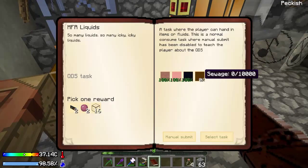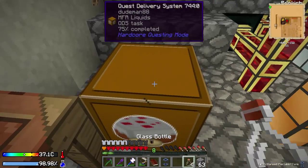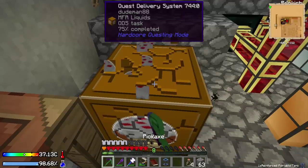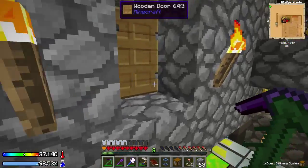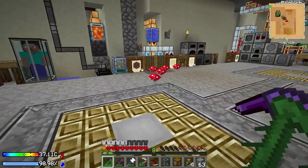Done — pink slime is done. Now I'm just gonna get sewage. I need to figure out how to get it. I'm guessing it's just from putting XP through a sewage string — I'm not completely sure. I gotta look that up, so I'll be right back.